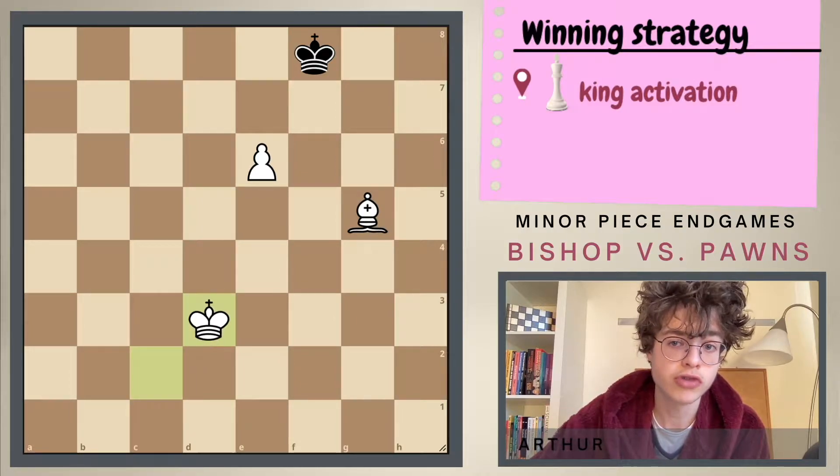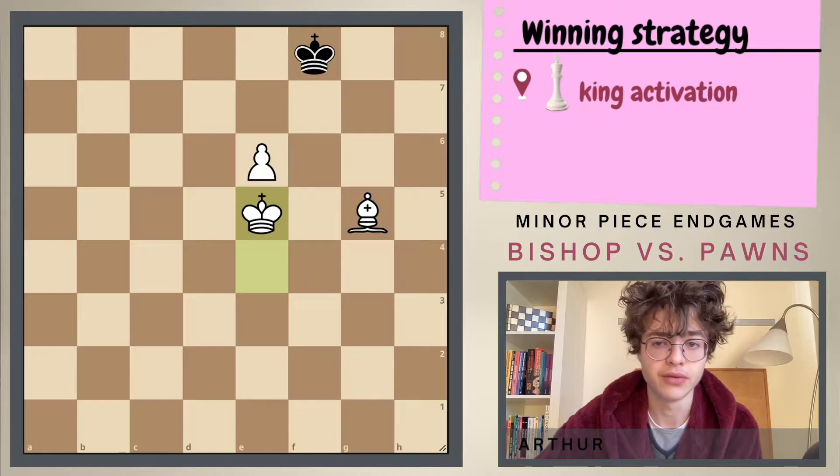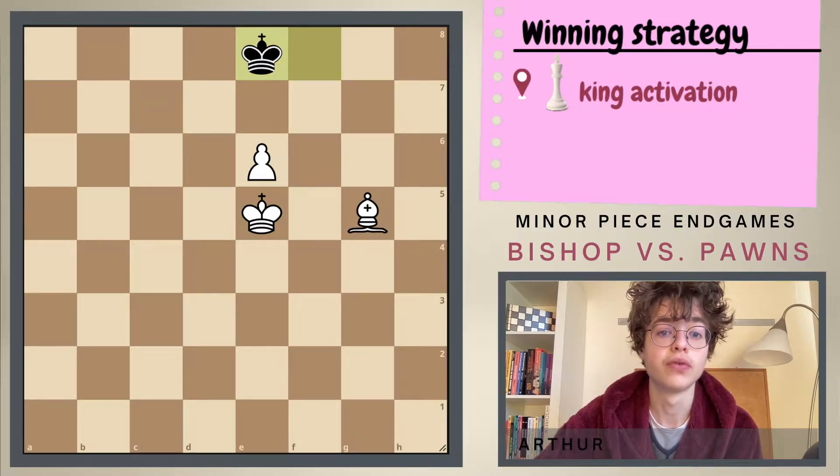We can start with king to d3, king e8, king e4, king f8 and king to e5. And after king e8 we play the move king to d6.